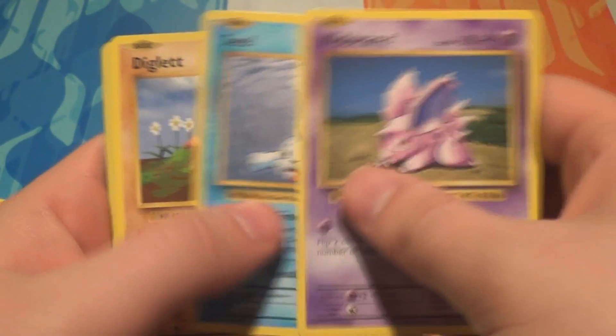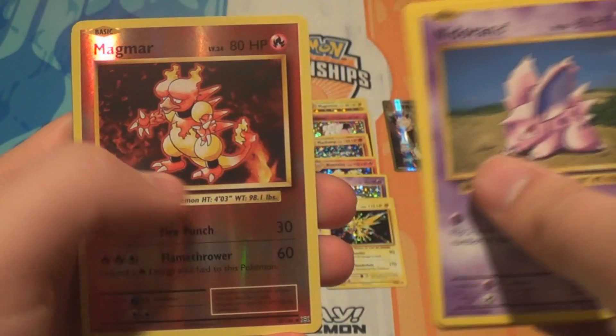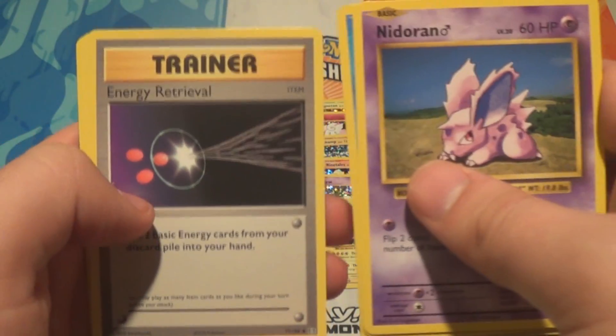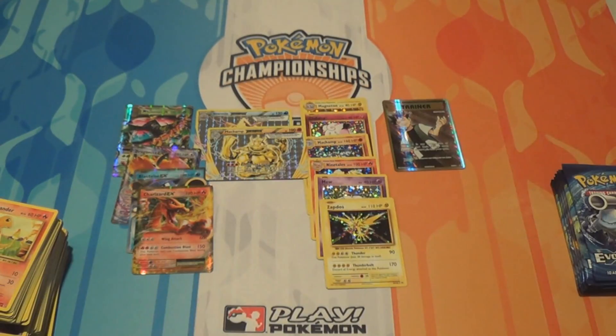Pack thirty: a Nidoran Male, a Seel, a Diglett, a Poliwag, a Sandshrew, a Reverse Magmar, an Arcanine, an Energy Retrieval, a Magmar, and a Slowbro Spirit Link. We're getting a lot of doubled packs. It happens I guess — not as bad as Legendary Collection.